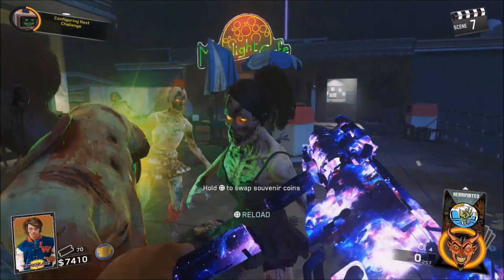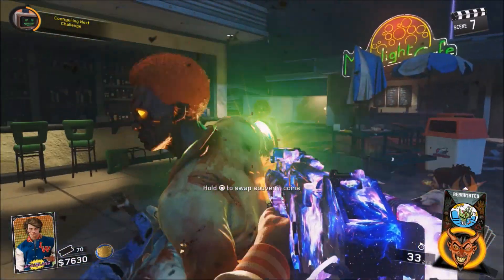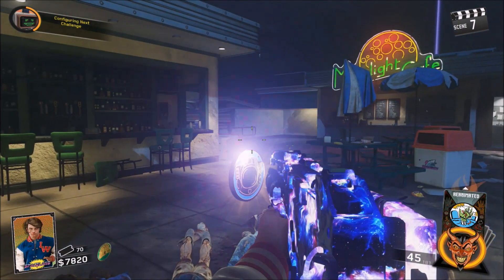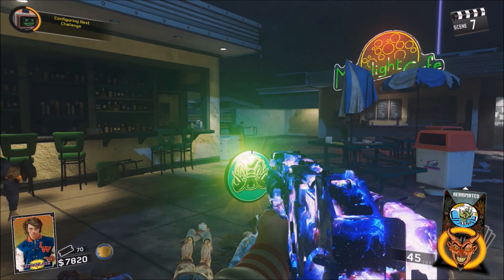Yo, what is going on chaps? Wuckle Pops here. Welcome back to the channel. What I've got for you this time is a brand new glitch on Zombies in Spaceland where you can teleport outside the map every single time.